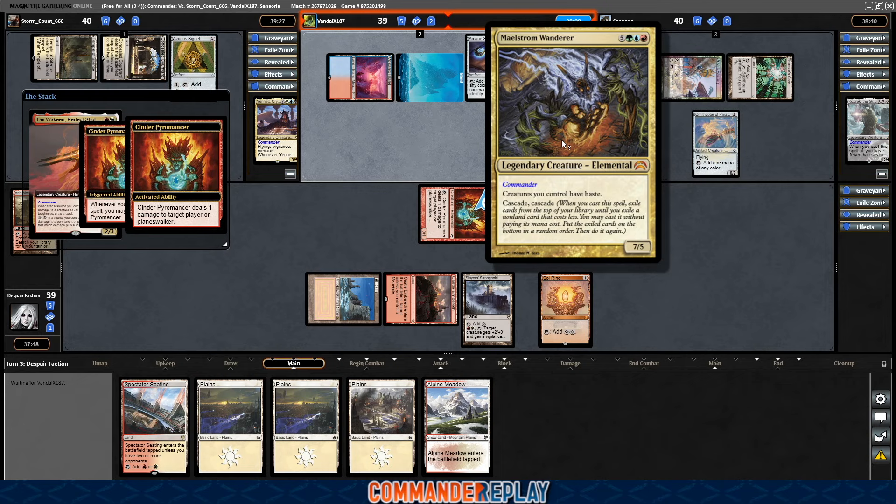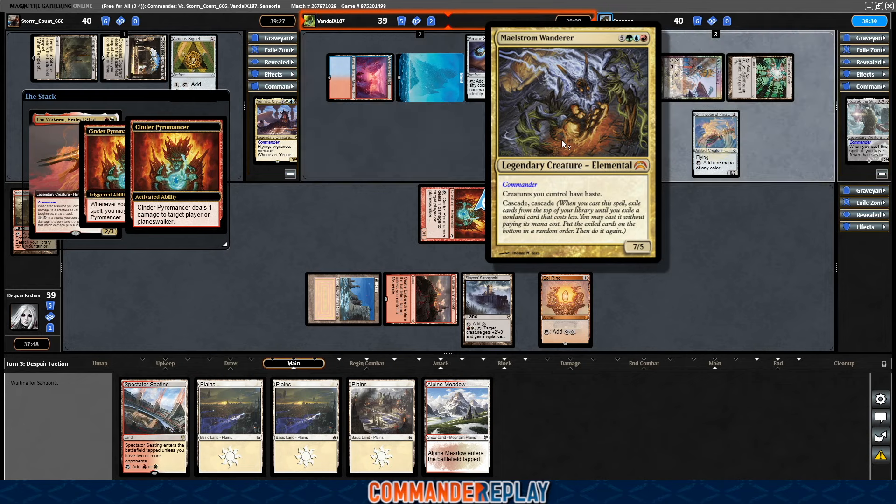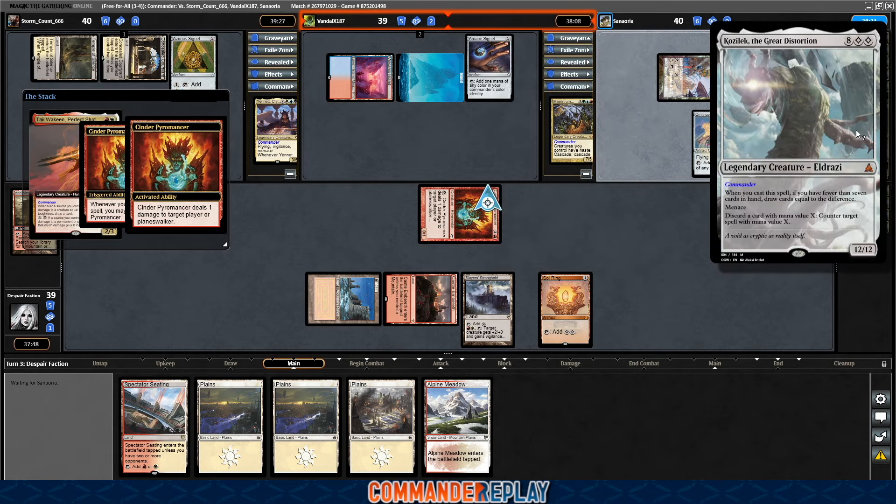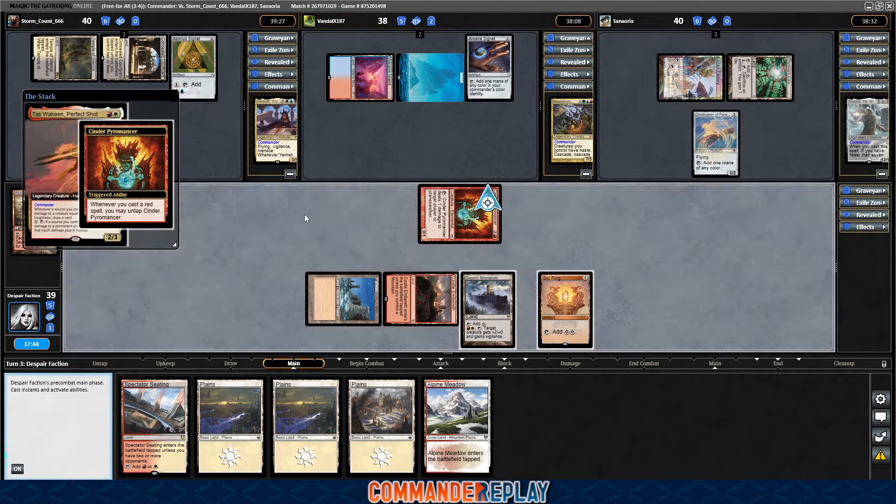Even though Kozilek is probably a little bit faster overall, Maelstrom Wanderer used to have no ability to win in the late game — they just keep recasting their commander, value, value, value. It's real difficult. Whereas Kozilek dies to a Vandal Blast usually, and they have no ability to recast their commander. So there is that.